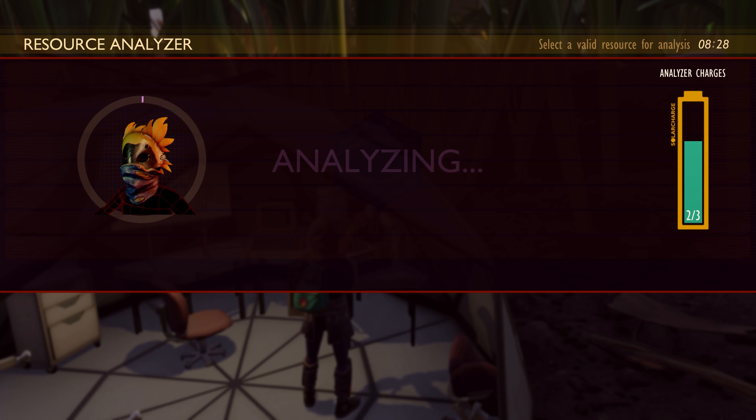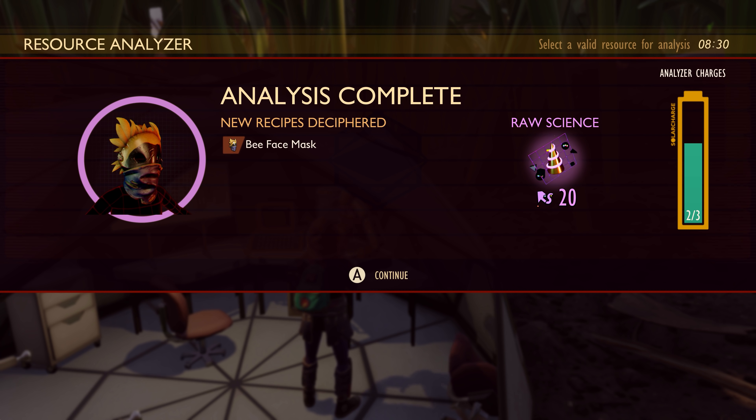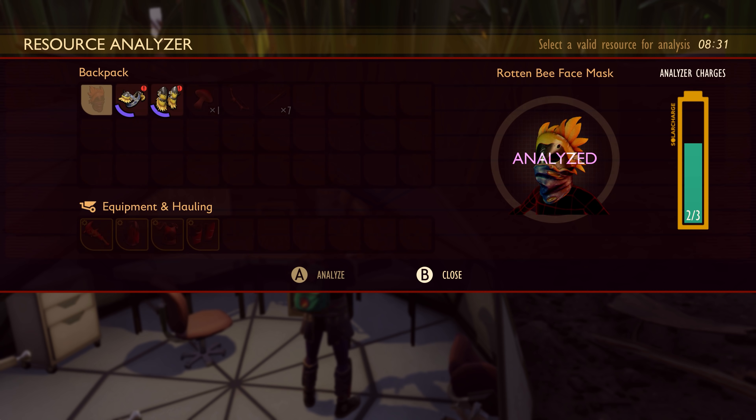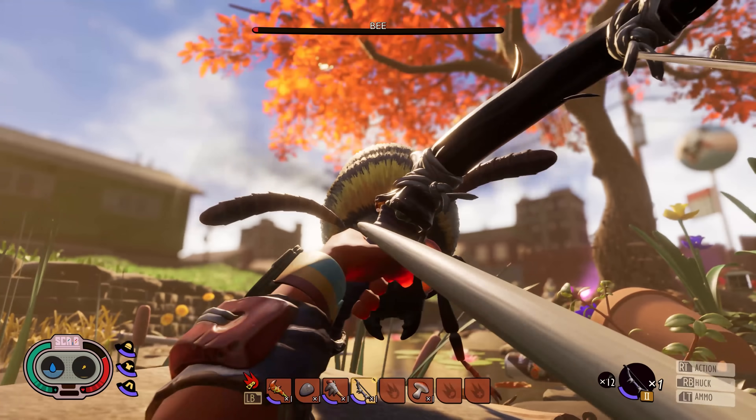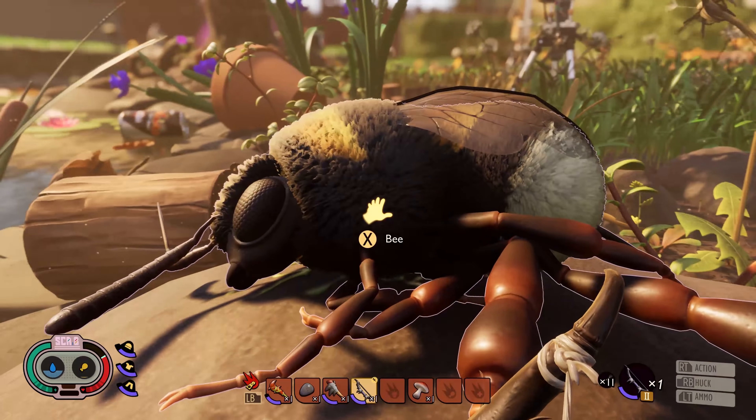But wait, there's more! That rotten bee armor you may already have? You can analyze those pieces to unlock the recipe for the bee armor set. Or if you're brave enough to get your hands on some bee parts, you can unlock the recipe that way as well.